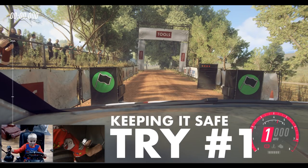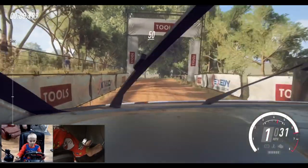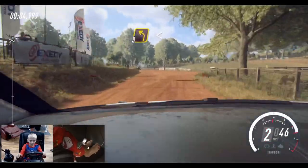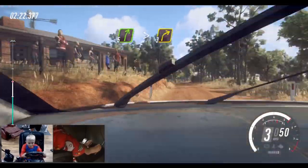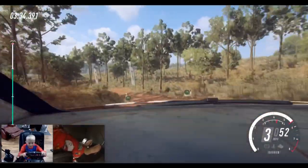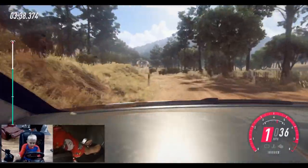5, 4, 3, 2, 1, go. 50. 6 left, 30. Turn square right. Into 3 left long. Opens of a crest. Into 3. Into 5 left. 60 over finish. Into 6 right of a crest. It's 30 to stop.